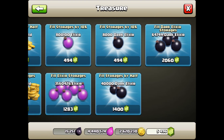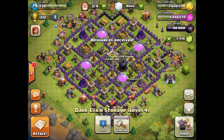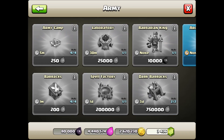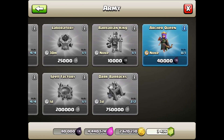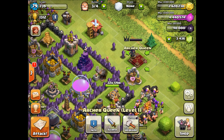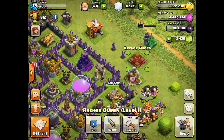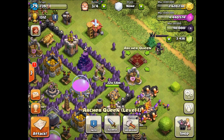Okay, where is our Archer Queen? We're going to go to army. Look at that — that's probably the last time you'll see 80,000 dark elixir in there. We're going to build this beautiful chick right over here. She's already set up, there's no build time — that is awesome!